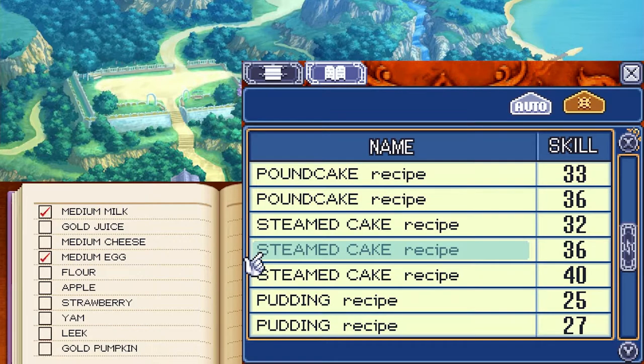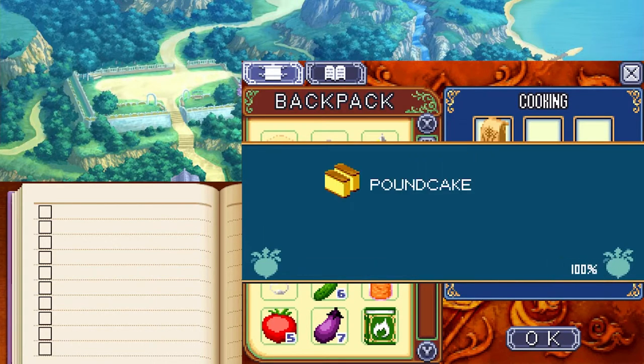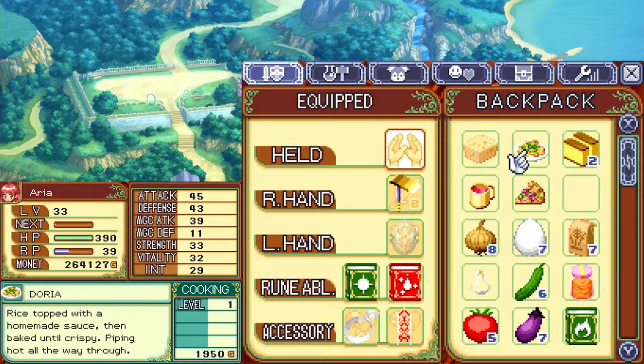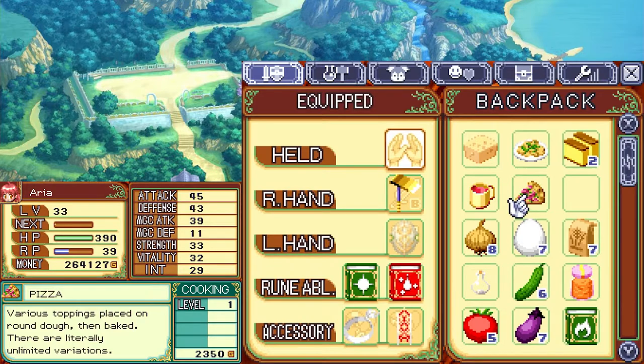Skill increased. Steamed cake requires matching sizes: small egg and small milk is level 32, medium and medium is level 36, large and large is level 40. I'll make a second one. About 25 XP each — not bad. Steamed cake: light and fluffy, almost like eating clouds. Doria: rice topped in homemade sauce then baked. Pound cake: a sweet square cake. Pizza: various toppings on brown dough then baked. Hot juice: made from hot hot fruit, remains hot inside you after consumption.